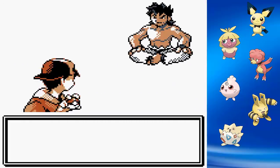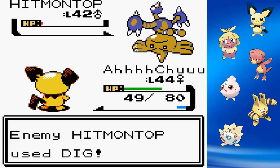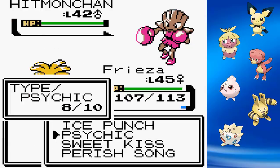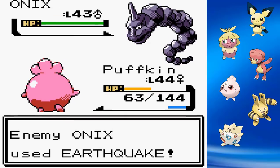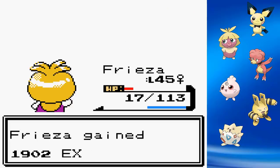Third in line is Bruno, the Fighting-type Specialist, and this fight isn't going to be an issue at all. My plan is to spam Psychic with Frieza and kill them all in one hit. Hitmontop survives with just a shred and sets up a Dig, so I sack Achoo to absorb the damage, then finish Hitmontop with Ice Punch. Hitmonchance gets a Mach Punch off but Psychic kills it in one hit. Puffkin uses Solar Beam on Onix and one-shots it. Frieza then one-shots Hitmonlee and Machamp. Bruno is defeated.